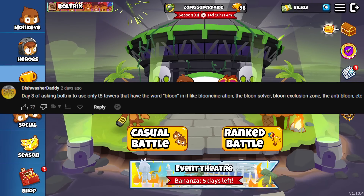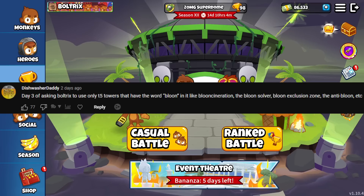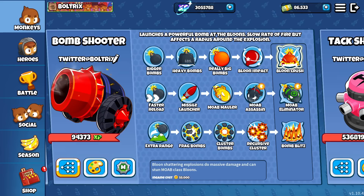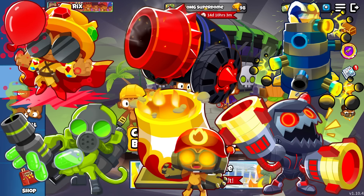Day 3 of asking Boltrix to use only T5 towers that have the word 'Balloon' in them, like Balloon Incineration, the Balloon Solver, Balloon Exclusion Zone, the Anti-Balloon, etc. The only other Tier 5 upgrades with 'Balloon' in the name are the Balloon Crush on the Bomb and the Balloon Master Alchemist on the Alchemist. So these 6 upgrades we can use, but can we win a game with them? Let's find out.